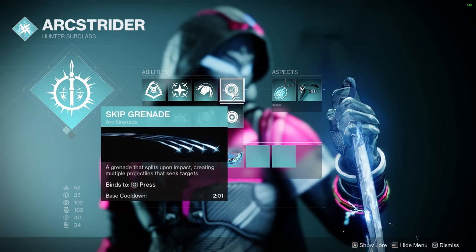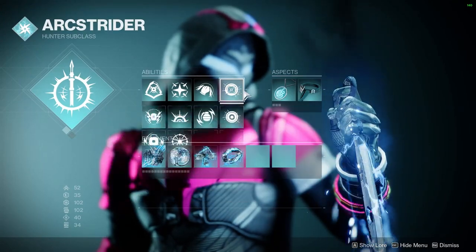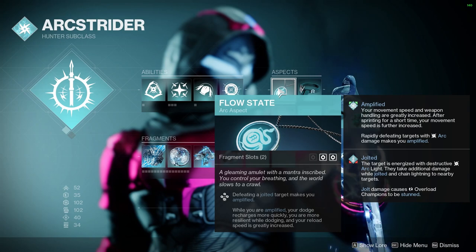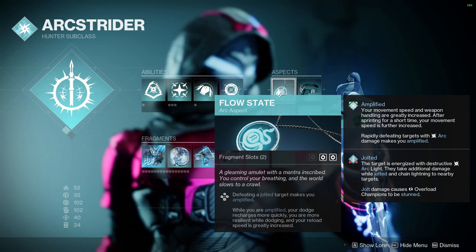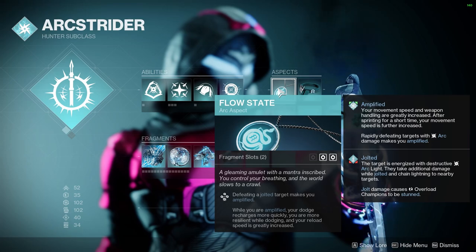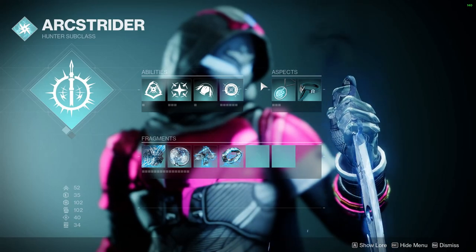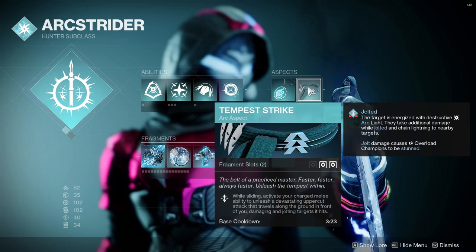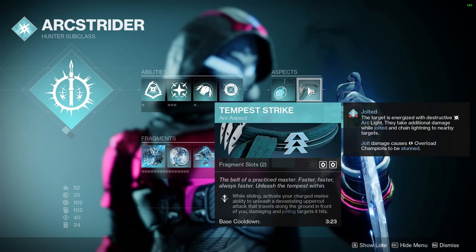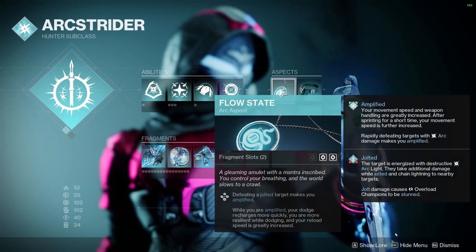I have Skip Grenades on since I have Shinobu's Vow. Over here we have Flow State — when you are amplified, you get increased movement speed and weapon handling, but with Flow State you also get faster dodge recharge, more resilience while dodging, and greatly increased reload speed. We can get amplified by taking an enemy out while they are jolted. We can jolt targets using Tempest Strike, which shoots forward a wave of electricity dealing around 100 to 111 damage depending on the enemy's power and resilience level. We also have jolting nades via Spark of Shock — though this costs you 10 Discipline, so if you cannot keep 100 Discipline in a Shinobu's Vow build, I'd recommend not running it.